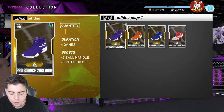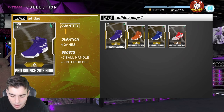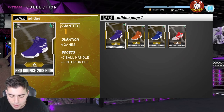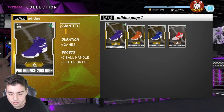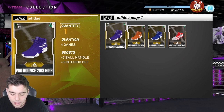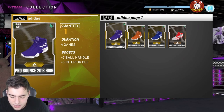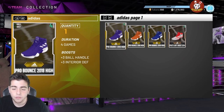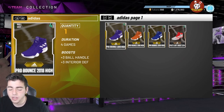He has 17 shooting Hall of Fame badges — every single shooting Hall of Fame badge besides Pick Popper and Steady Shooter. For playmaking, he has every single Hall of Fame badge. He also has Gold Dream Shake, and for defensive and rebounding he has all the Hall of Fame defensive badges you'd want — Hall of Fame Pick Dodger, Hall of Fame Interceptor, Hall of Fame Clamps. He has everything — 61 Hall of Fame badges total. This is the best card in the game, and it's free.